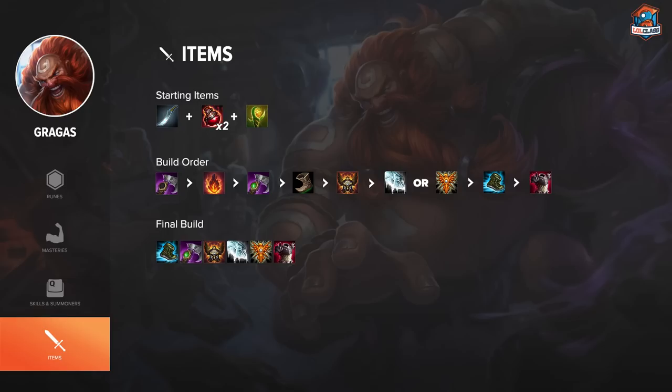The only scenario where I don't do Merc Treads is if they have a full AD composition — then I do Ninja Tabi. But if they have even one AP damage threat I always want Merc Treads for the tenacity. After that I tend to do Randuin's Omen because the enemy AD carry will always be doing a lot of damage in the late game. With Randuin's you can easily 1v1 them because they literally can't kill you.